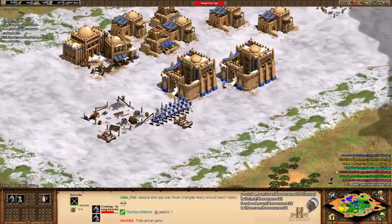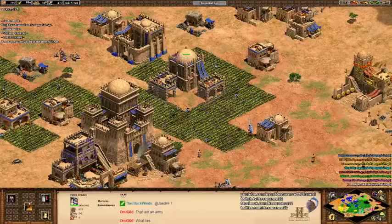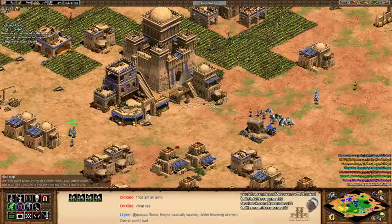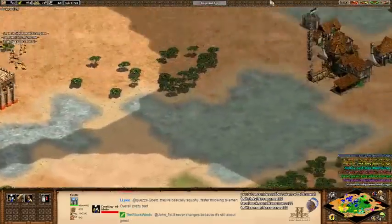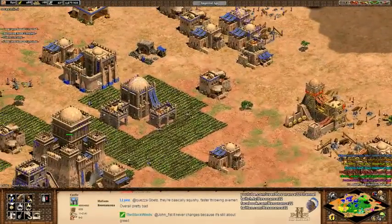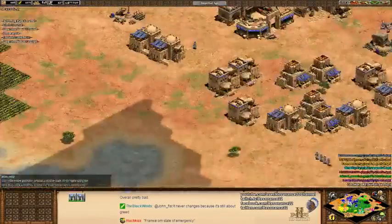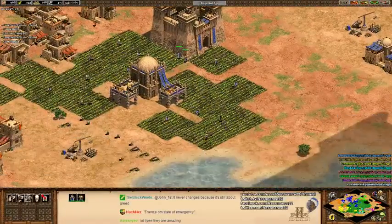One of my gather points is messed up. I love how cool this architecture looks — it's the bee's knees. Did I build another castle? I did, right? Yeah. Give me Elite Gbeto.